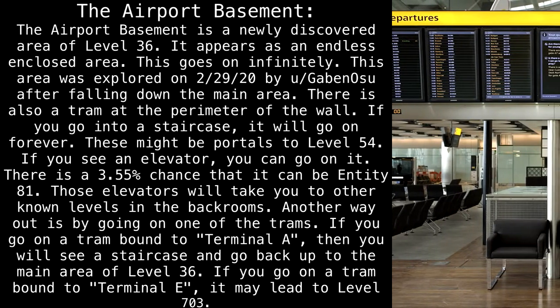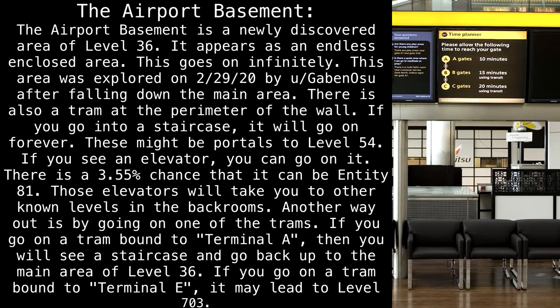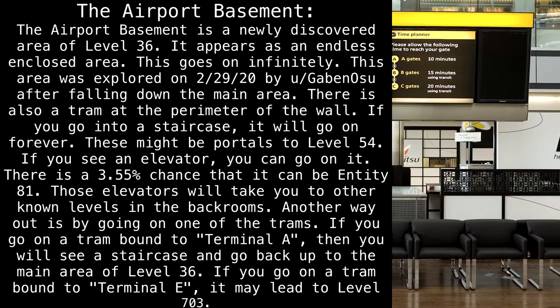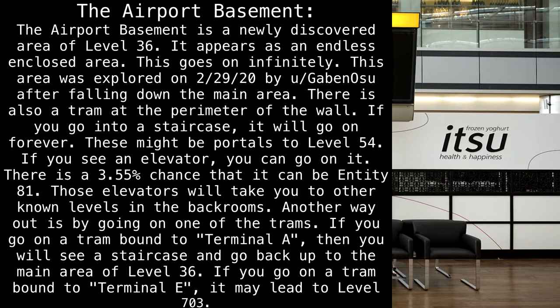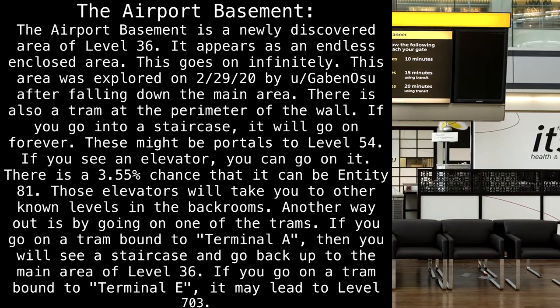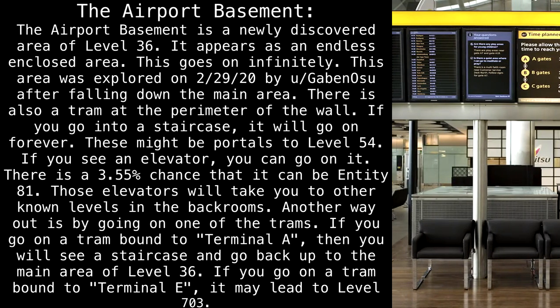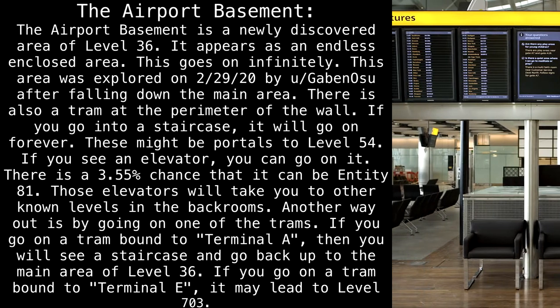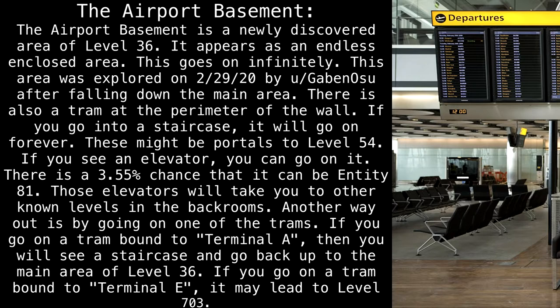The airport basement is a newly discovered area of Level 36. It appears as an endless enclosed area that goes on infinitely. This area was explored on February 29th, 2020, by u/Gabe and Osu, after falling down from the main area. There is also a tram at the perimeter of the wall. If you go into a staircase, it will go on forever — these might be portals to Level 54. If you see an elevator, you can go on it; there is a 3.55% chance that it can lead into the 81.